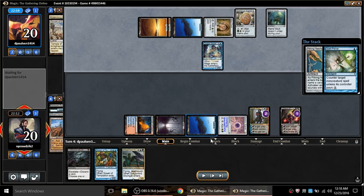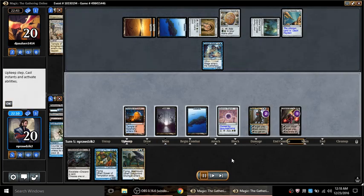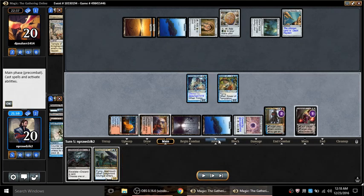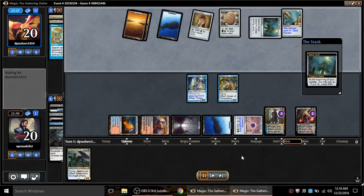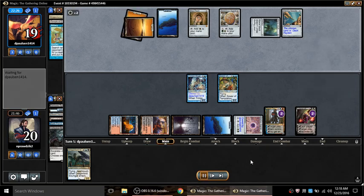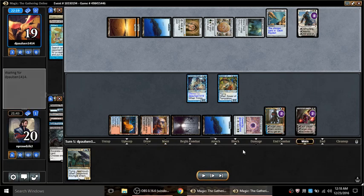This is going to steal a number of turns - whatever he might have done this turn plus probably next turn. He names Dak Fayden with the Needle of course. So I actually steal the Trinket Mage because I've got to protect Liliana. He's got one card in hand and I'm willing to trade a Collective Brutality for one card - and it's Bribery. Holy smokes, I dodged a bullet there.